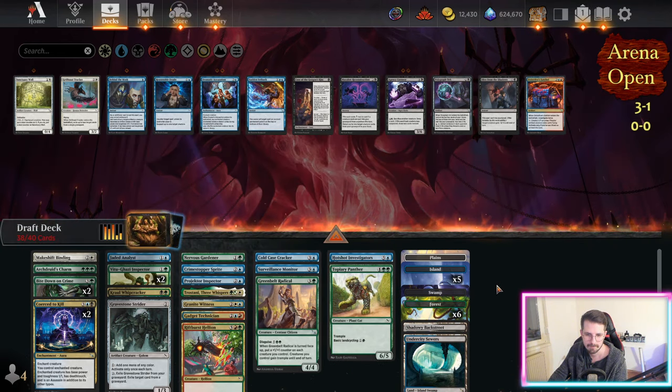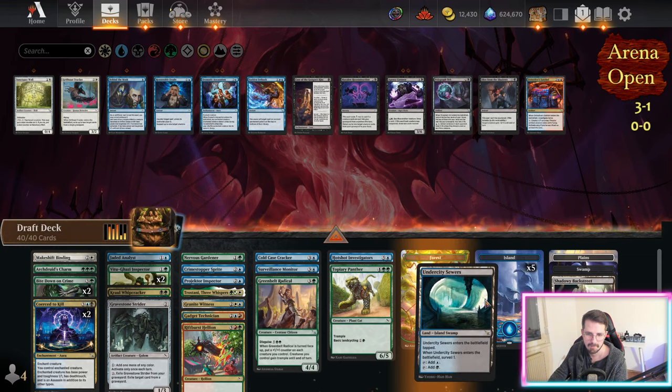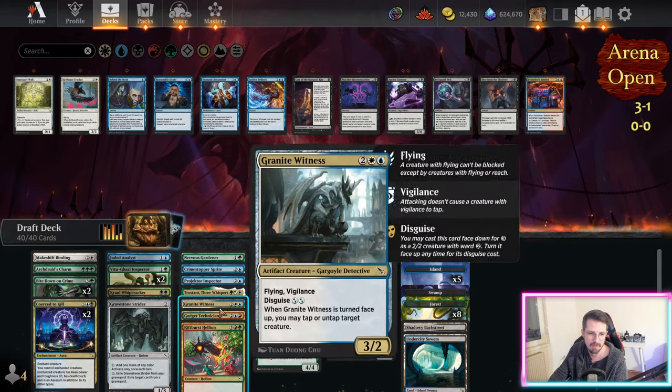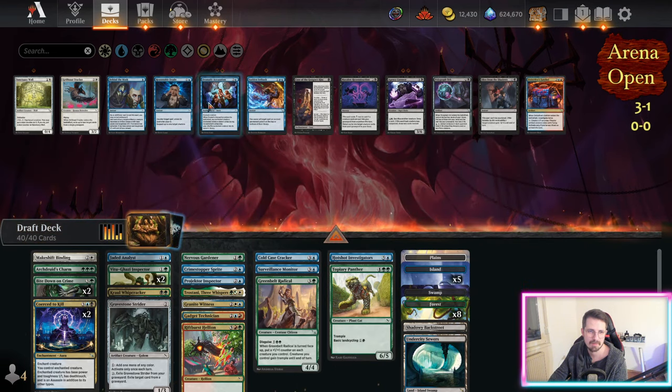No red. I think we're gonna play about six blue sources. Eight? The Tristan stunning is gonna be kind of hard to play. Strider's gonna have to do work. We have like three black just with lands — okay, whip cracker stays. I think I'm keeping the analyst as well. I think the sprite stays. Hotshot investigators, or one of these three — that's the card I'm gonna be moving around.